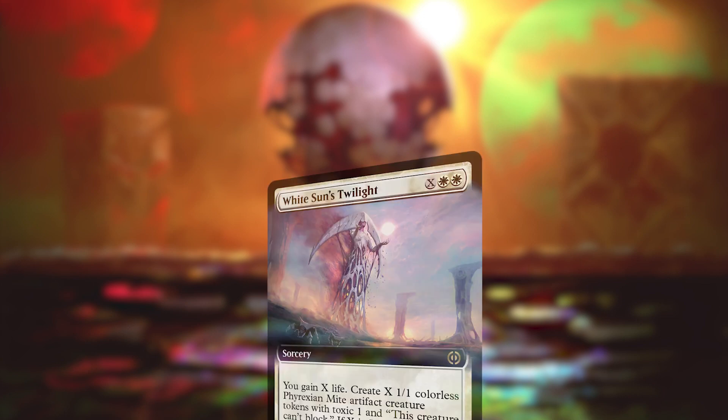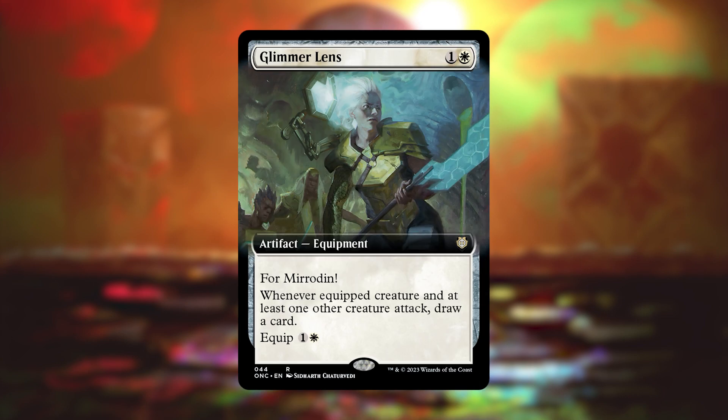The final slot is very similar to the previous, just in normal foil, and it also includes the extended art cards as well as the commander extended art cards. These will always be traditional foil, so essentially any of the booster fun variants — which is what they call it — in traditional foil can be found in this slot, with one exception that we'll get into.